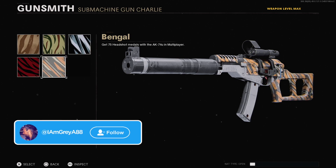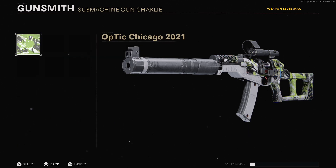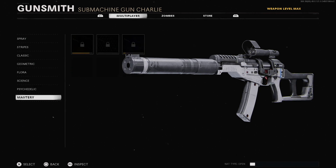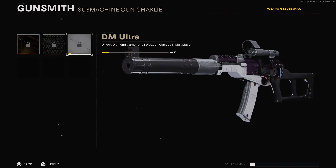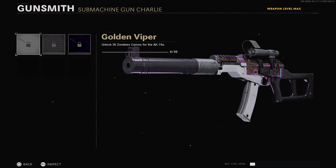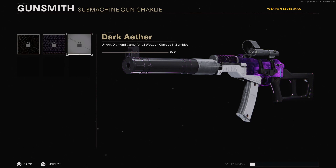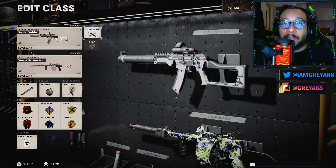For those of you interested in what the camos look like on this blueprint — there you go, that's what it looks like. There are a few options: if you have the CDL camo there it is. And last but not least, the mastery camos — there's Gold, there is Diamond, there is DM Ultra, and for those of you with Zombies: Golden Viper, Plague Diamond, and Dark Aether.